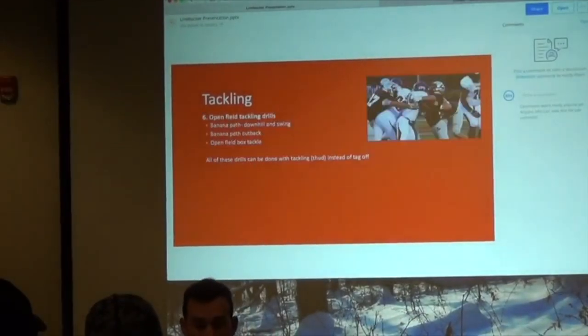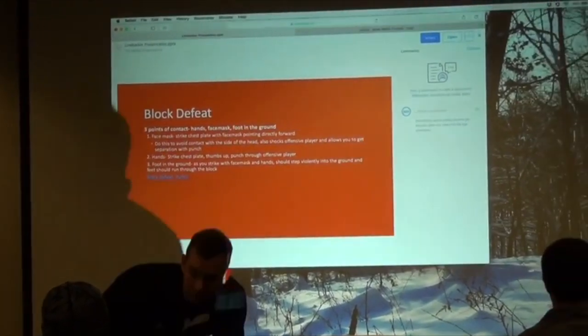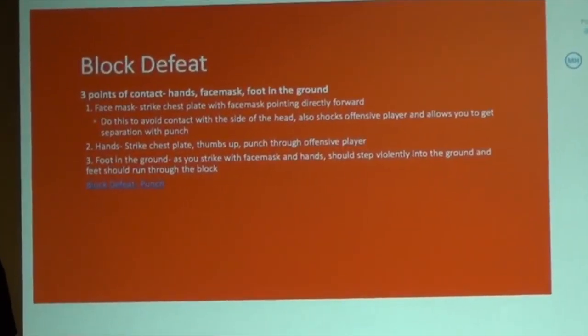Then we move into block defeat. With our block defeat, we have three points of contact. We want our hands, face mask, and our foot to all strike at the same time.